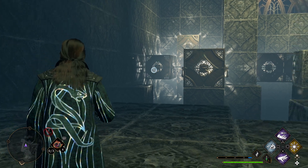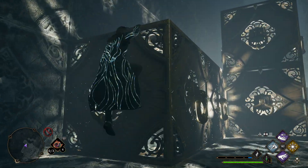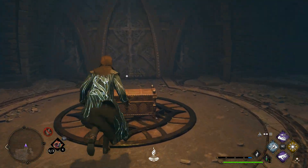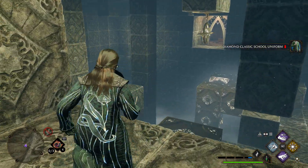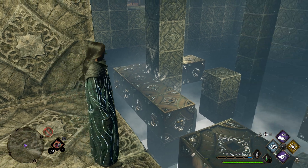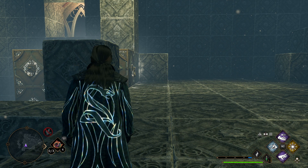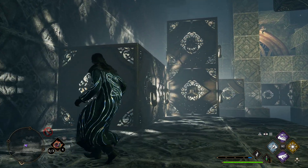Hopefully this was the right call. Let's see. Oh, there we go. Hopefully I can make this jump. Hey — Diamond Classic School Uniform. Now that just leads us to get over here somehow. And how do we want to do that? Is it possible we can just go ahead and not reset anything? Because that would be ideal. Let's see if we can test that.